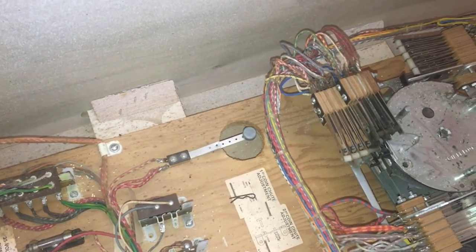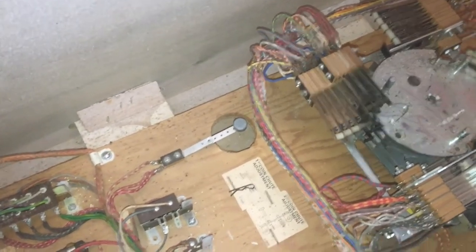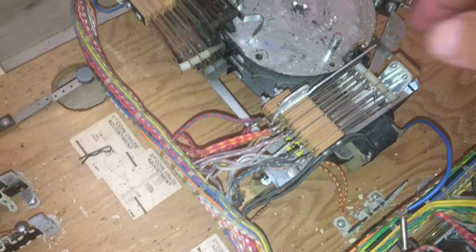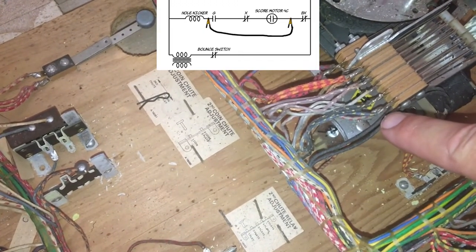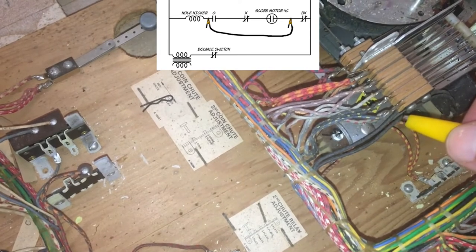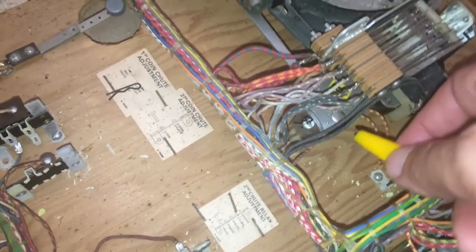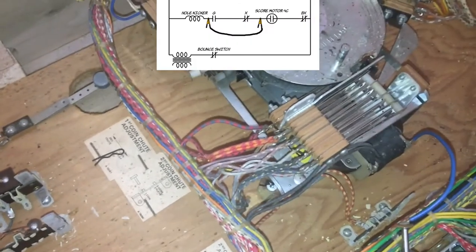The next switch is the BX switch, but I'm going to skip that and check if the motor 4C switch is working first. If I check the right side of that and it works, that tells me BX is working too. The 4C switch is easy to get at — it's right here. I disconnected power to the motor and turned it so this switch is now closed. The blue and yellow wire is what I want, and if I hit this and it fires, that tells me BX is good.